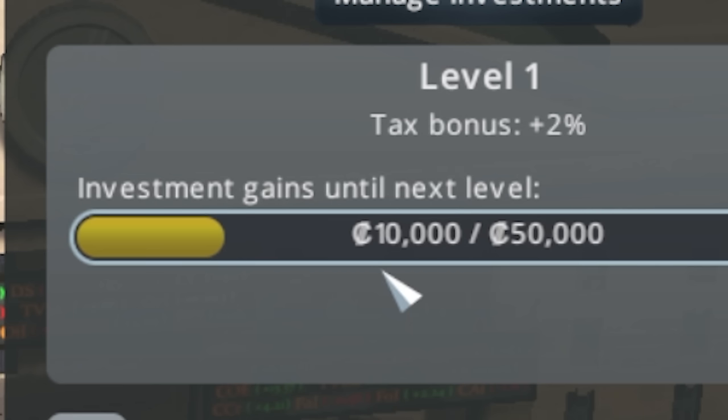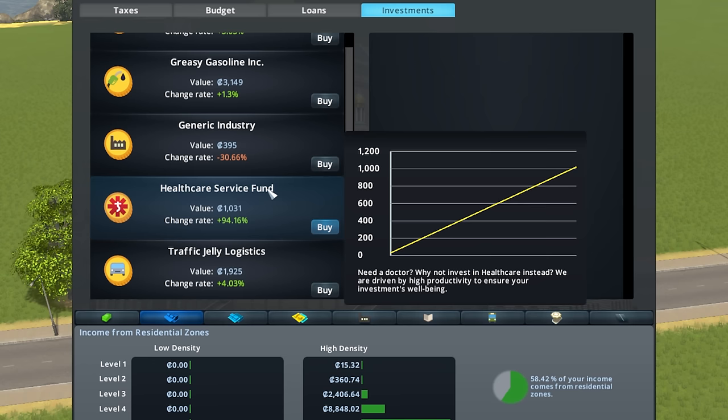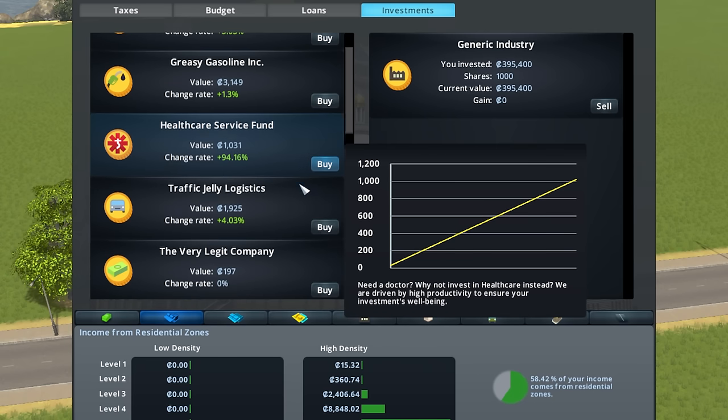Did we? I'm a financial genius. We don't even have to manipulate stuff. But seriously, this is the danger zone. I could honestly just play this game forever just in this screen. Generic industry down 30% — that's what we call a deal. Let me get a bunch of those shares.